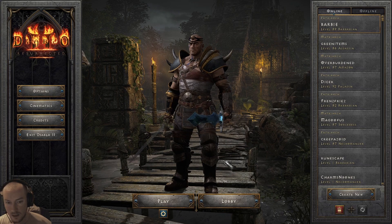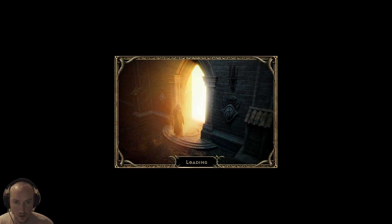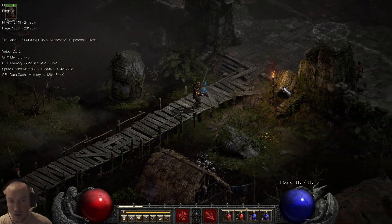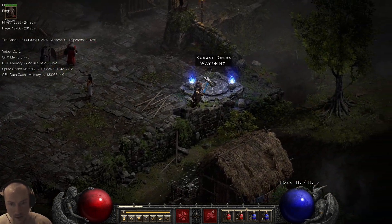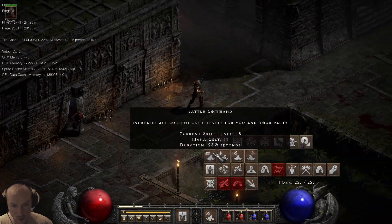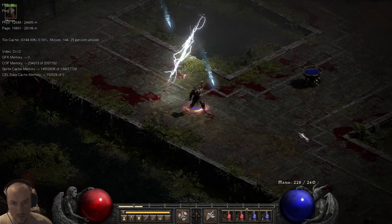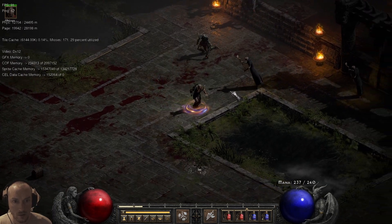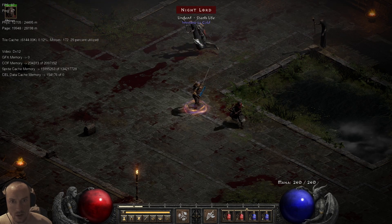Didn't quite get it properly that time — not a good representation. I really need to get one enemy singled out. It doesn't need to be a champion pack or anything like that — I need a regular enemy. Okay, so this is with the supposedly bugged swing. I just want one of you guys, just one.